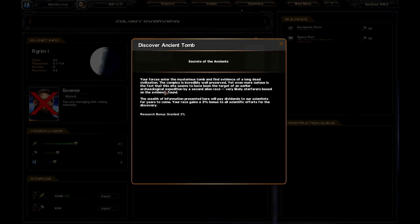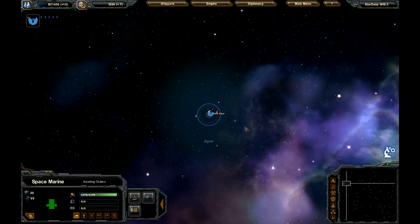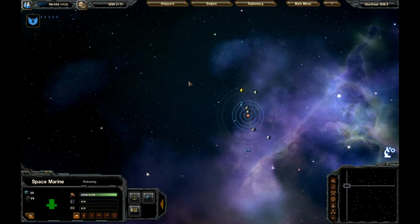Found a mysterious tomb — a long dead civilization's complex, well preserved. Mercurius, bank of the site, seems to have been targeted earlier. Electrical expedition, second alien race very likely. Starfang based. Evidence found, a wealth of information. It'll pay dividends for years to come: three bonus to all science efforts. Research granted — three bonus. Nice. They take off. Send them back to Earth. Still at 0.7.